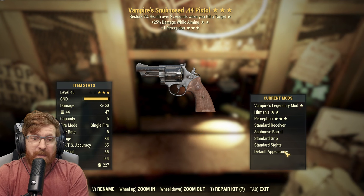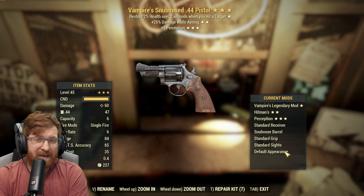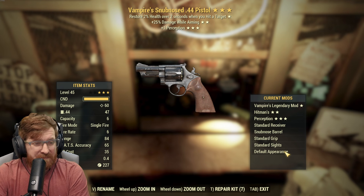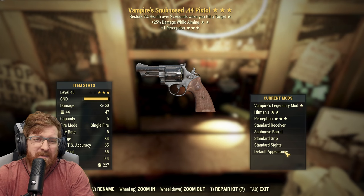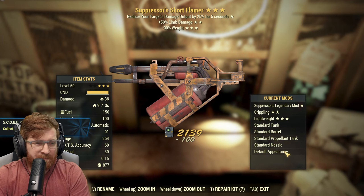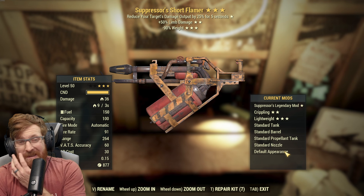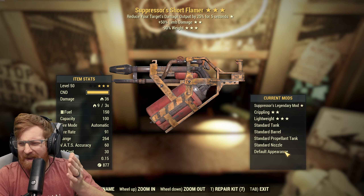It is very cursed today. A Vampire's snub nose 44 — we make that larger and we can ask, 'Do you feel lucky, punk?' I actually like that one. It's not gonna be great for doing damage, and 35 AP in VATS is gonna eat through it, but it still can put out some damage. Oh hey, collect energy ammo — I didn't realize that was a daily today. Suppressor short flamer — you know what, I wouldn't mind doing a flamer build.